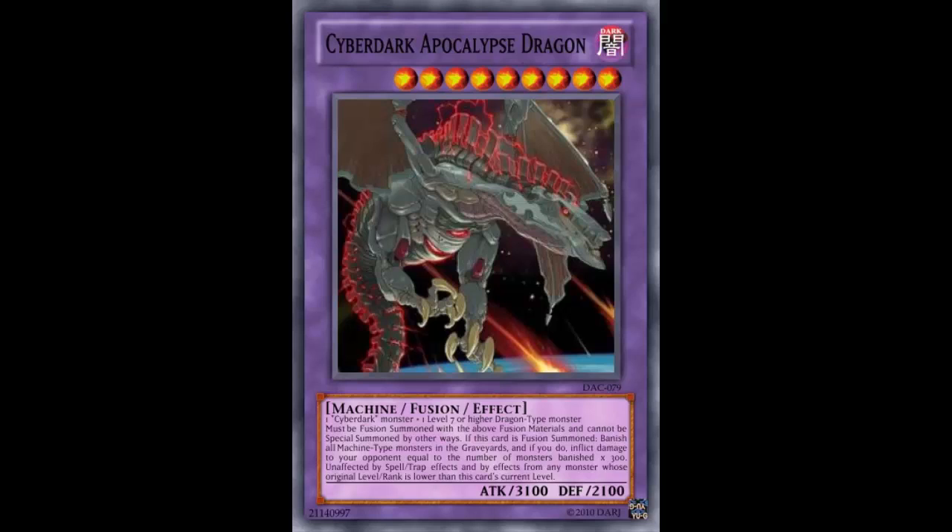Instead of Apoqliphort, it's Apocalypse. I mean, Red-Eyes' summoning for machines could really spark up some interesting plays — how is that boring? This is literally just a Towers clone. And even with the Towers clone we have now, that's not even really being played. Towers got banned for a reason: it was easy to summon and stupid to get over. In the right hands, this could be the exact same thing — easy to summon, stupid to get over. I really don't find this creative.